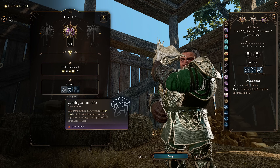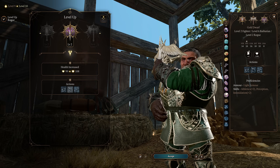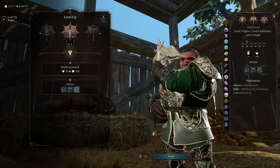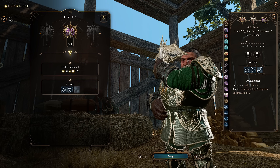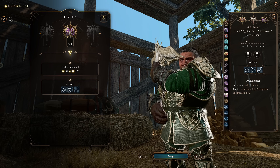At Rogue level two we gain the ability to use Hide, Disengage, and Dash as a bonus action. These are going to be super important for allowing us to maneuver around the battlefield and get out of danger so we can continue firing shots and throwing grenades from range.